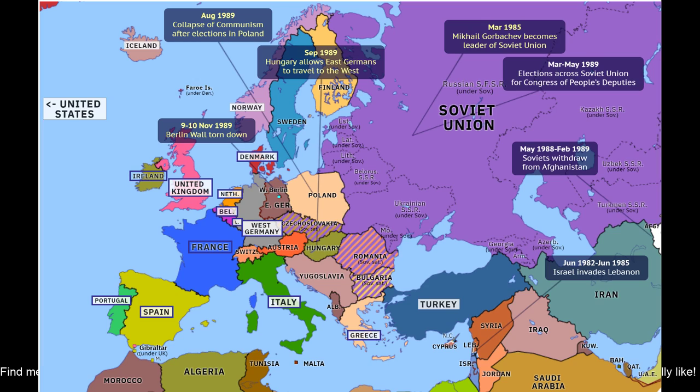Sweden is the ring finger and Norway is the pinky finger. Where we are — if you see Sweden — it's going to be located in this little archipelago, this little island that's between Sweden and the USSR. It's kind of that little green or teal thing between Sweden and the Soviet Union.